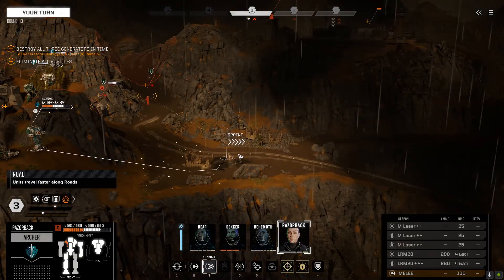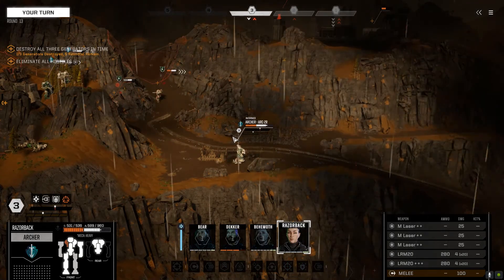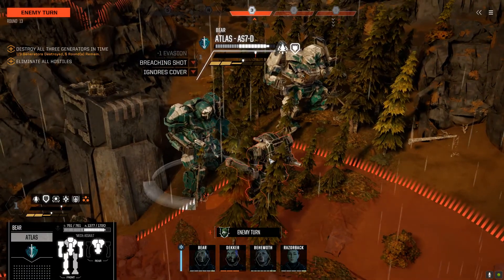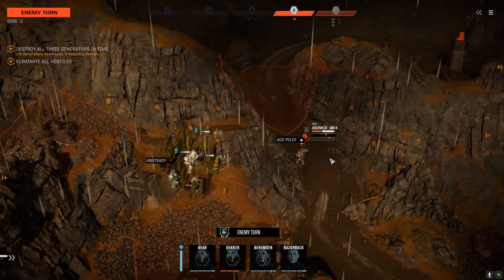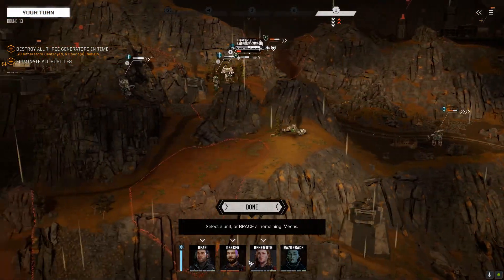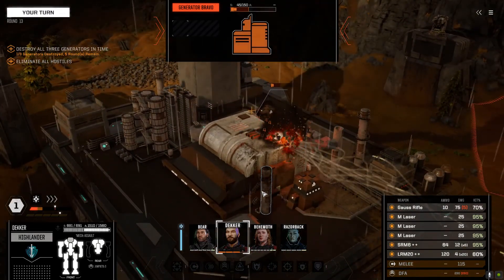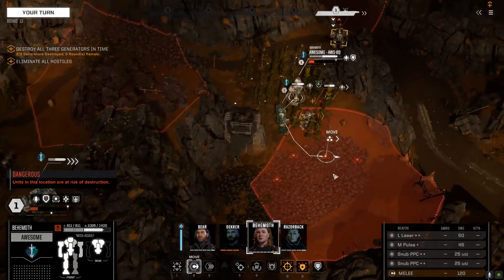I'm not sure if we can do it, actually. One, two, three — oh, maybe. It's going to be very close. Just sprint, Archer, Razorback, just sprint. That's the Vindicator, I think. I'm under heavy fire. Minus 129 — that was a little bit of overkill, but we have taken out the second generator. There is one more to go.